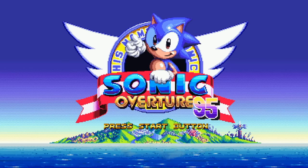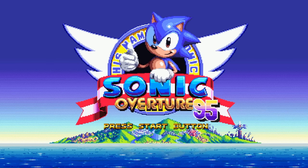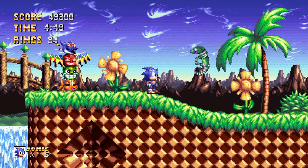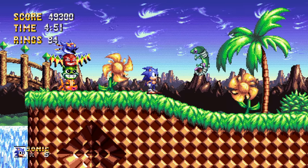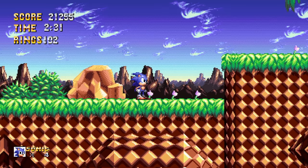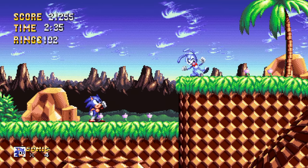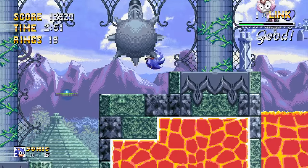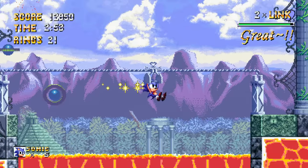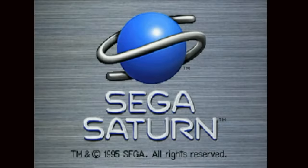There are few things in life comparable to the unbridled joy of discovering a game that plays just as beautifully as it looks. Sonic Overture is a 32-bit inspired prequel to Sonic 1, bringing back scrapped concepts of that first title like Rabbit Man and Sleepy Egg, while also designing a brand new adventure in the process, fully equipped with fake loading screens and a Sega Saturn startup logo for full immersion.